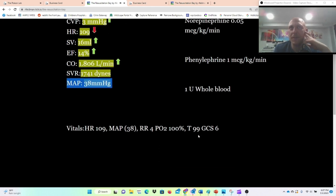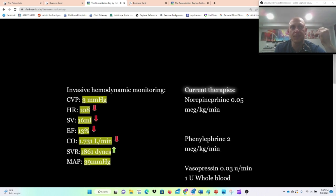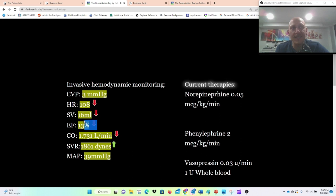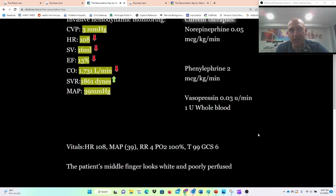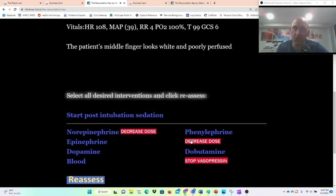But we're having fun — let's go ahead and do phenylephrine and vasopressin. Now my dynes are 1861 — that's pretty high afterload. And that tanked my cardiac output because I have more to push against now — something we don't want to do. And now it looks like the patient's middle finger is white and poorly perfused, so it seems like we've clamped him down too much. Let's drop those doses — I'm going to get rid of his phenylephrine and stop his vasopressin.